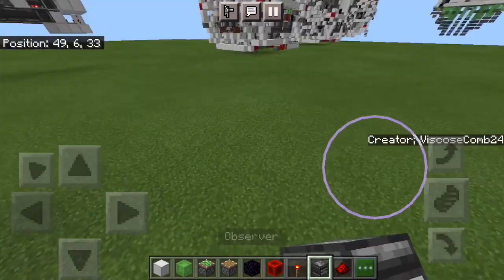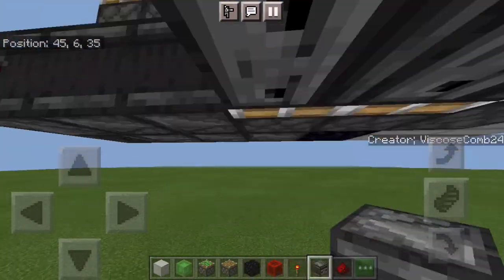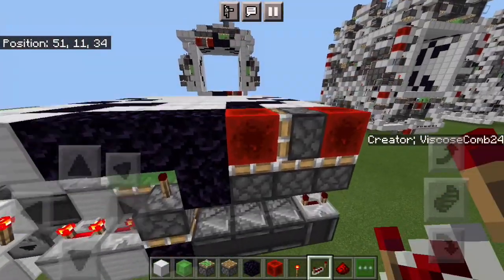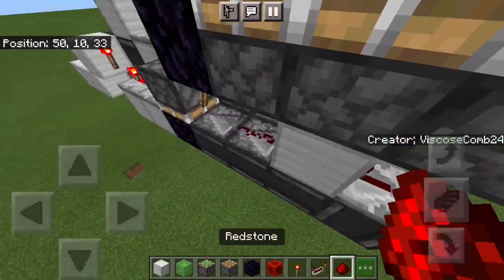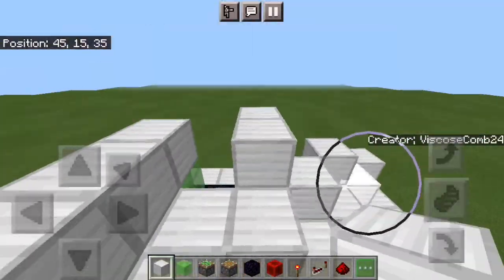Put an observer facing down right there, three running out from it, and then another three running out from it on this side. Those should activate both those pistons once they get fired, just like so. As you heard, there was all your floor flattening going. Block and then a dust. Believe it or not, once you do that, that should be almost all of this side done.